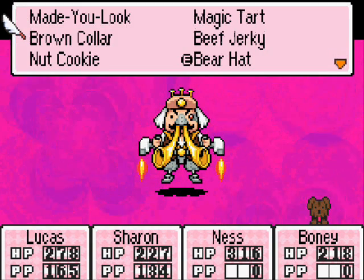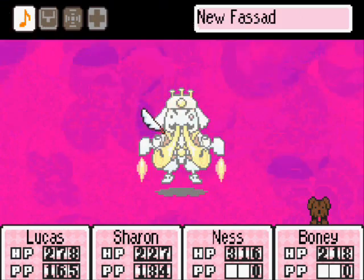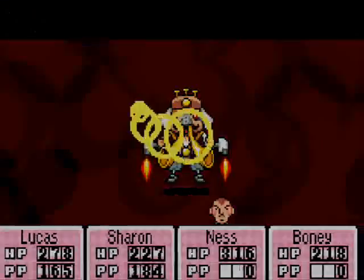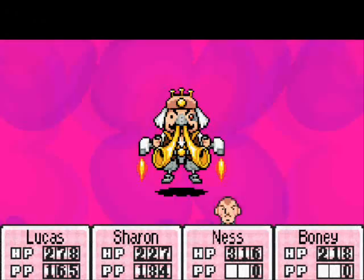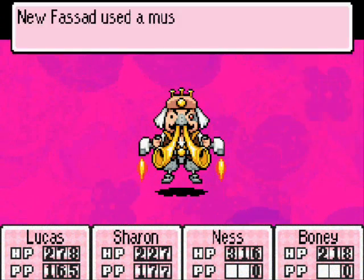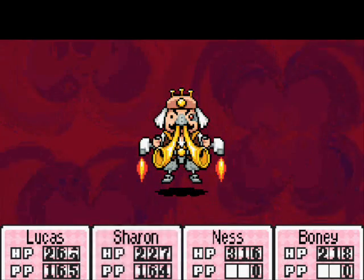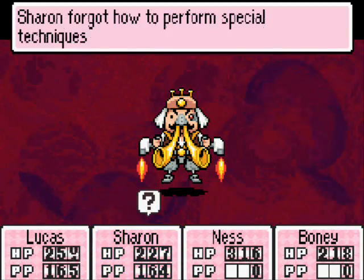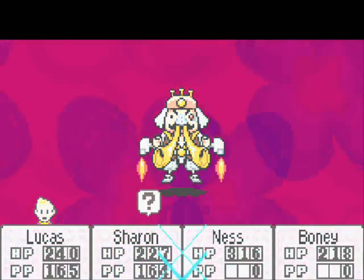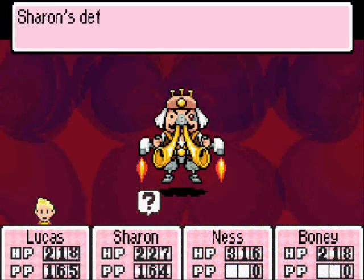Bonnie can go ahead and just manual attack because she hasn't got any more pencil rockets. That's not good. Oh, it didn't work on New Fassad - didn't put him to sleep. Decreased by 15, not much. Oh wow, yeah, he needs to use that defense Omega pretty quickly. So hopefully that should boost our defense by quite a lot.